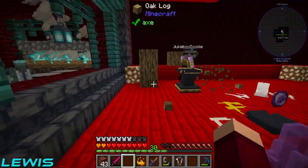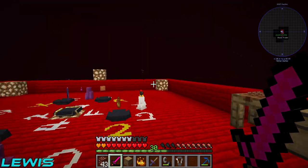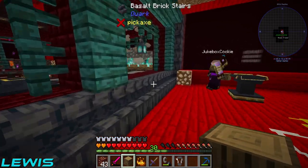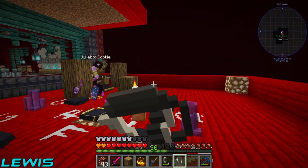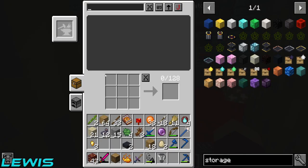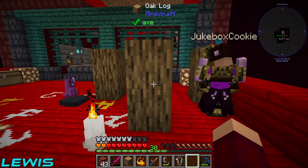The next steps are water world, the end, and the overworld - then we're finished. That's still a long way to go because we need to get some better armor and swords that aren't nearly broken. This armor we're wearing does nothing - we haven't set it up properly to do stuff.